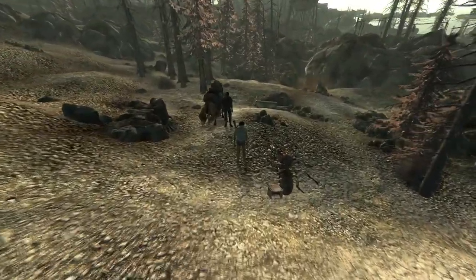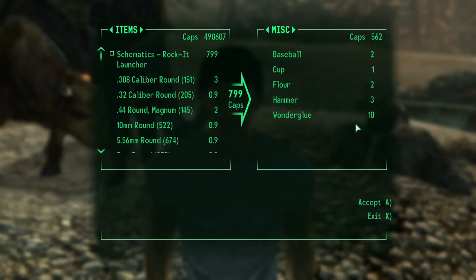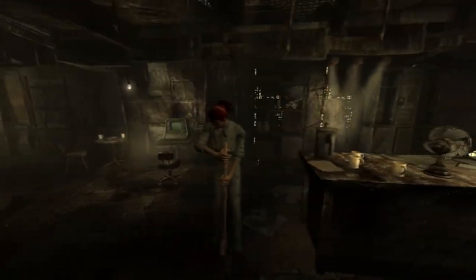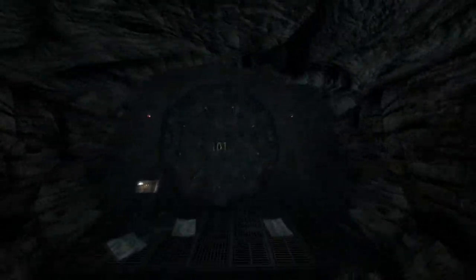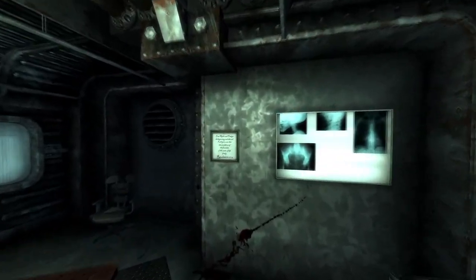Next is the Rocket Launcher. The first schematic is sold by the travelling caravan merchant Crazy Wolfgang. The second schematic is sold by Moira at Craterside Supply after asking her if she has any specialty items. The final schematic is found back at Vault 101 inside the Revelations 21:6 frame in Dad's office — you will only be able to obtain this when doing the quest Trouble on the Homefront.